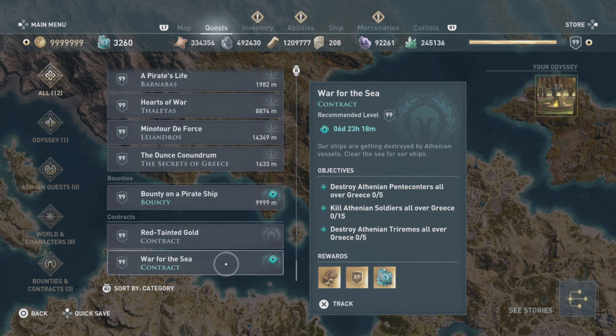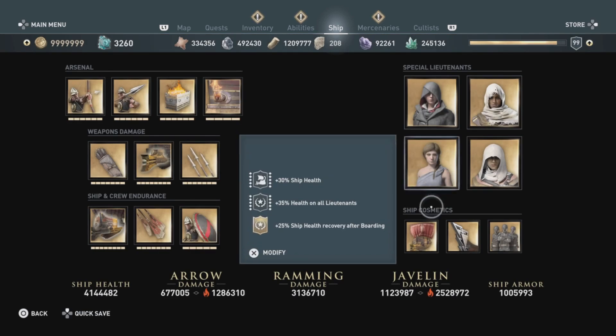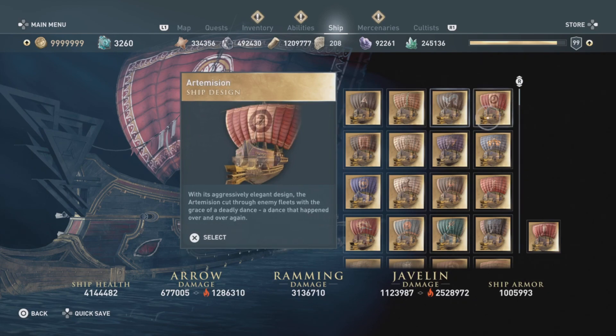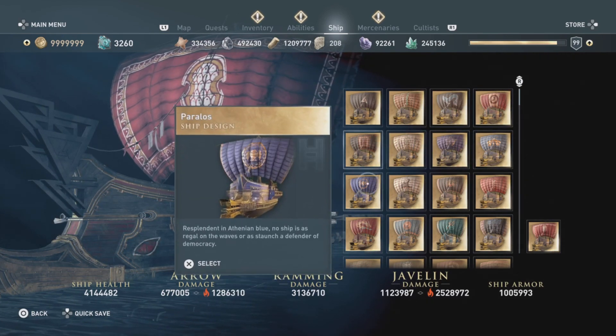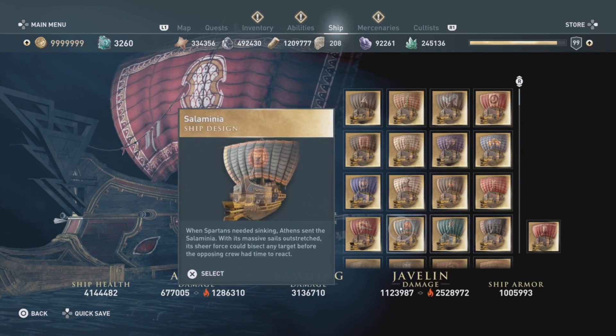Triremes and penteconters are two different types of ships, and I will put a link in the description below to show you how to tell them apart — because I've already done this and it was really confusing for a lot of people, but I got you covered.